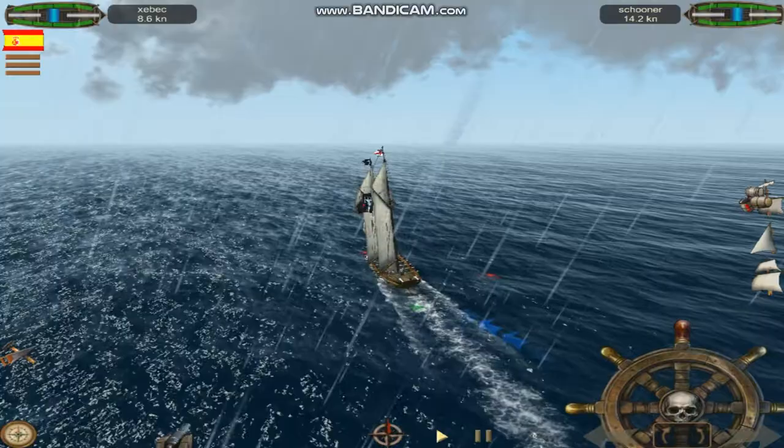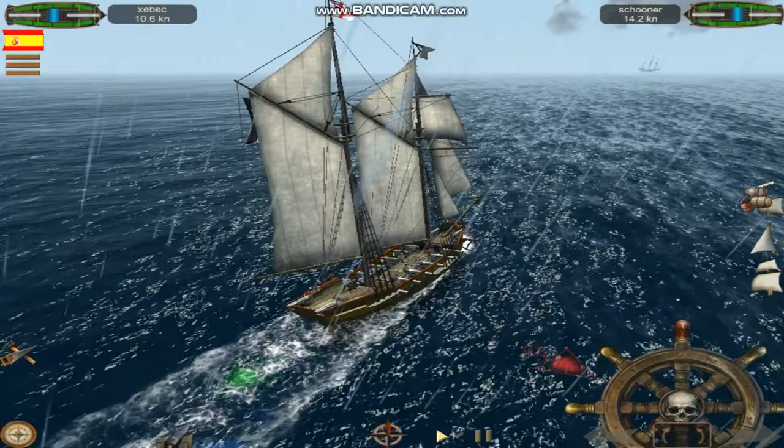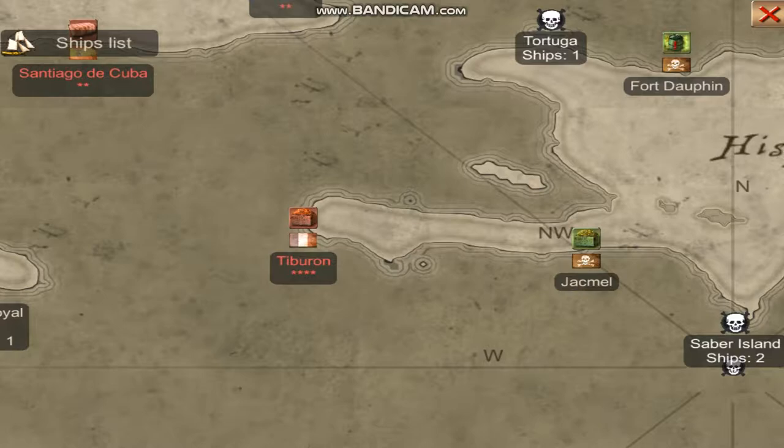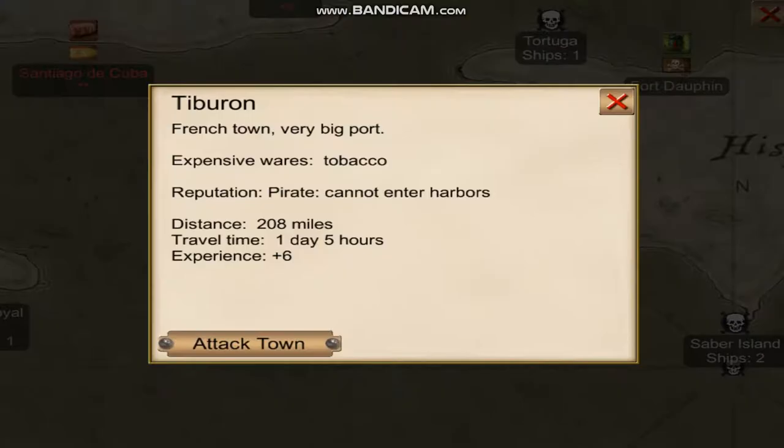Okay, this is a schooner. I believe it's a 12-cannon ship. I will attack the place. This one you should do — French. Always go for the French. Attack town. One ship should be able to do it.